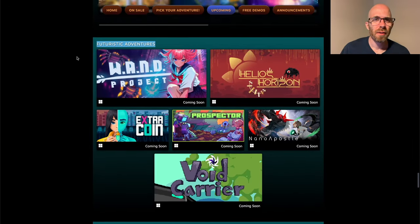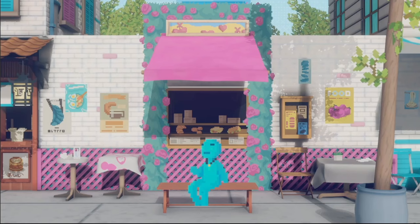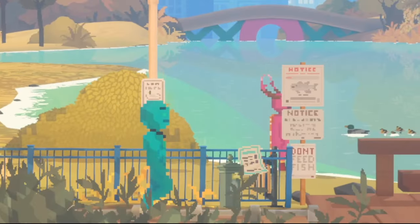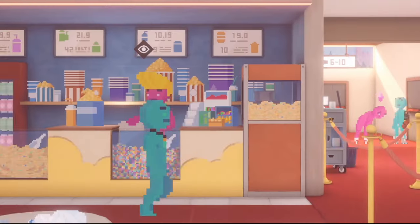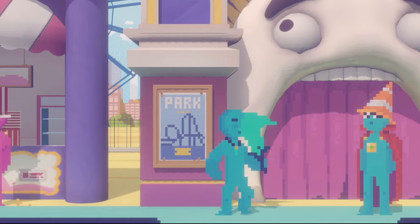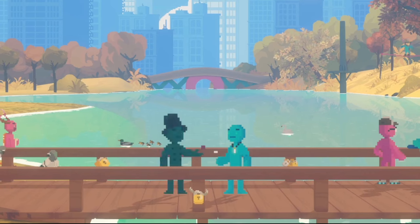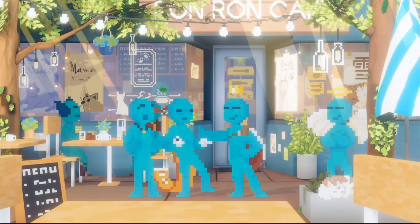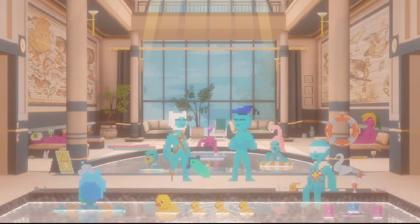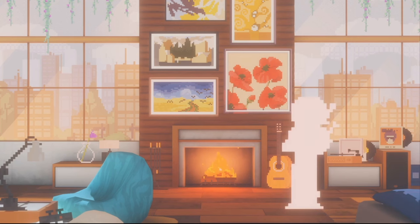Next up, from Futuristic Adventures, we're going to look at Extra Coin. Extra Coin went a little bit above because it has this HD 2D style. There are two ways to go about it: one is with a normal orthographic camera with 2D tiles and a ton of special effects, and the most prominent one is when everything is in perspective — such a good art style for making you immersed into the environment. Extra Coin is done in perspective HD 2D.